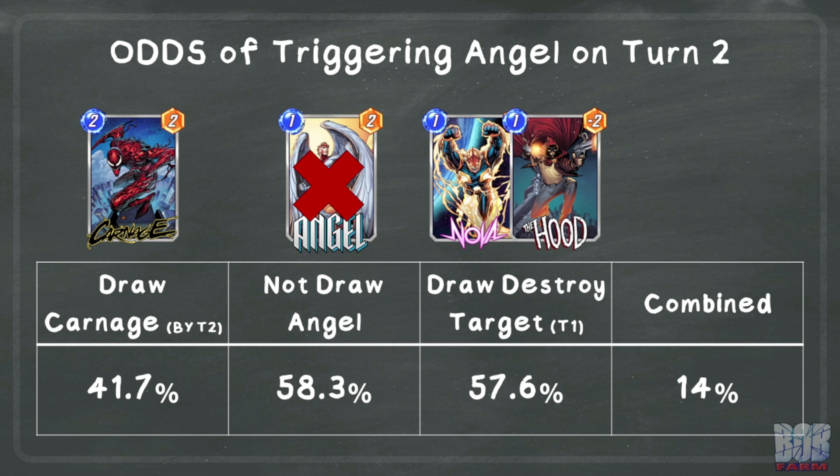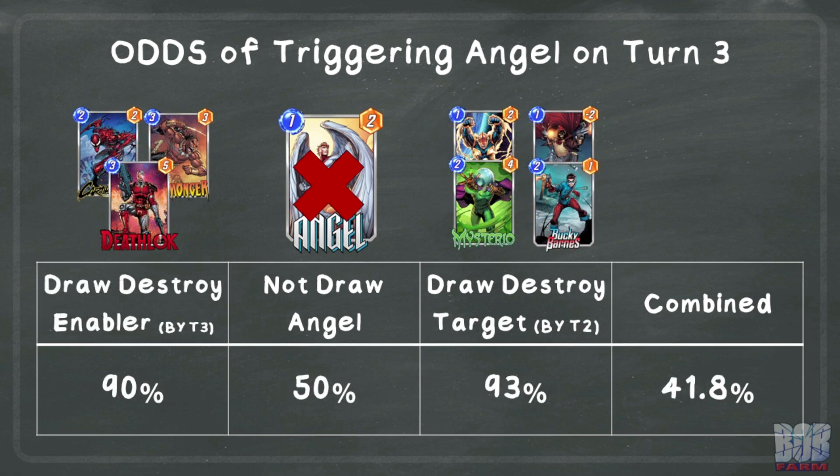The only typical way to destroy one of your own cards by turn 2 is Carnage. We need to draw Carnage and then have drawn a card on turn 1 for Carnage to destroy — only a 14% chance to have everything work out on turn 2. Turn 3 is the sweet spot where it is actually much easier for our combo pieces to align. These numbers assume you have 3 cost-or-less destroy enablers such as Deathlock, Carnage, or Killmonger, and 4 cards you would actually want to destroy, drawing one of them by turn 2. Each turn after this the odds of drawing Angel go up, continuing to reduce the likelihood of this effect ever triggering.